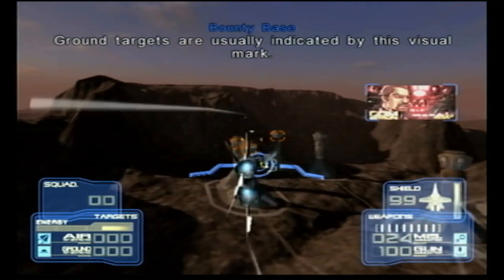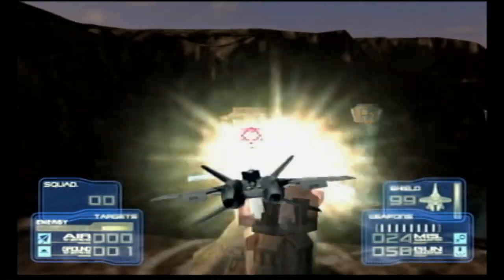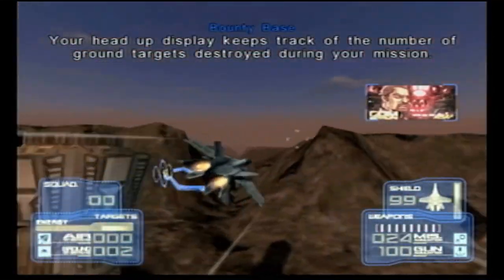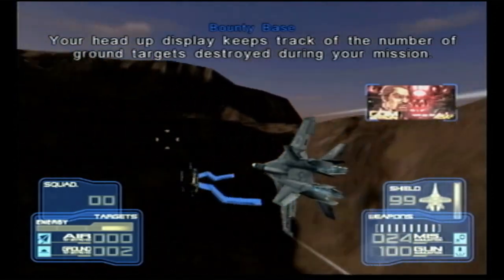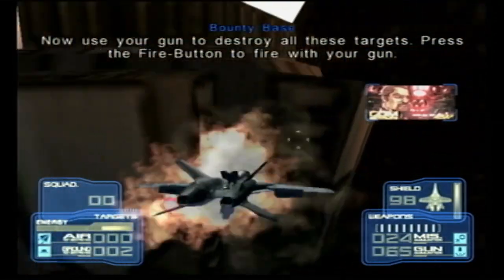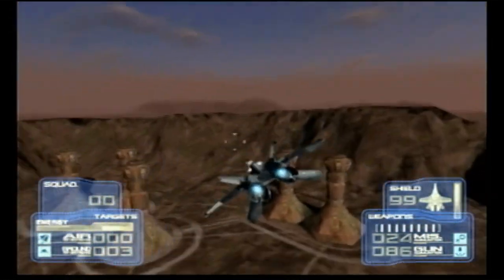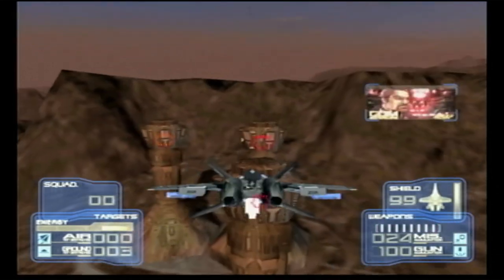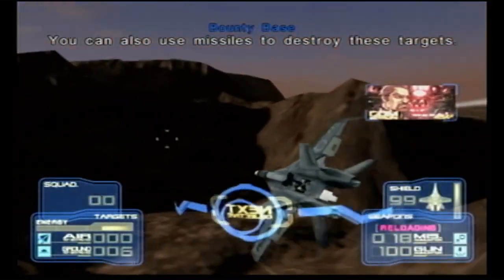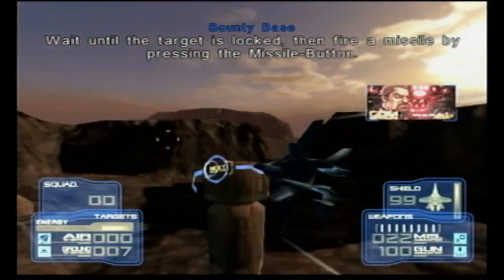Ground targets are usually indicated by this visual mark. Your head up display keeps track of the number of ground targets destroyed during your mission. Now use your gun to destroy all these targets. Press the fire button to fire with your gun. You can also use missiles to destroy these targets. Wait until the target is locked, then fire a missile by pressing the missile button.